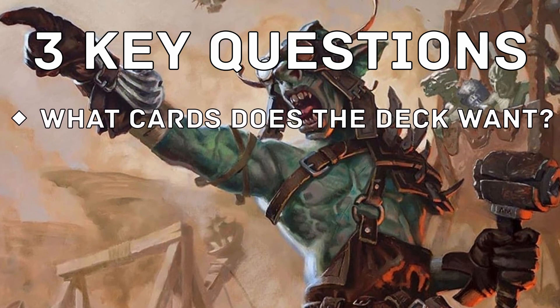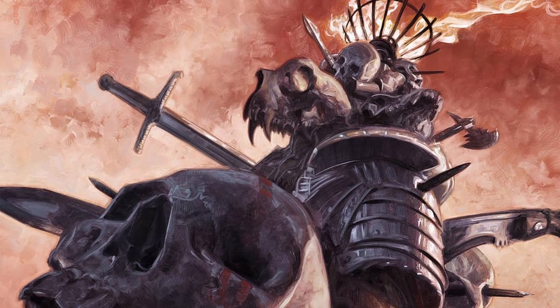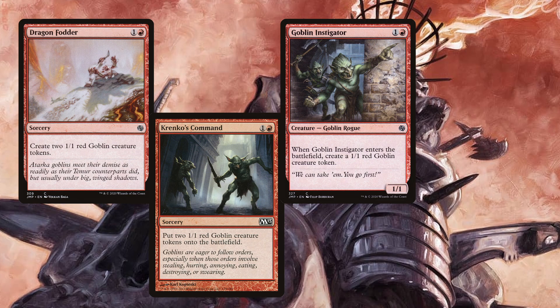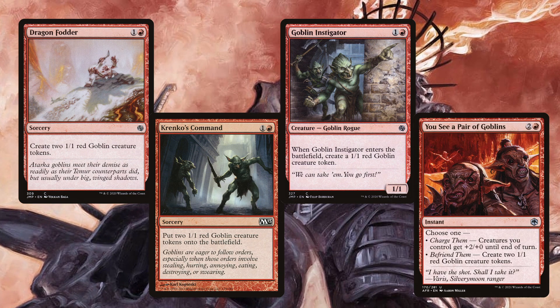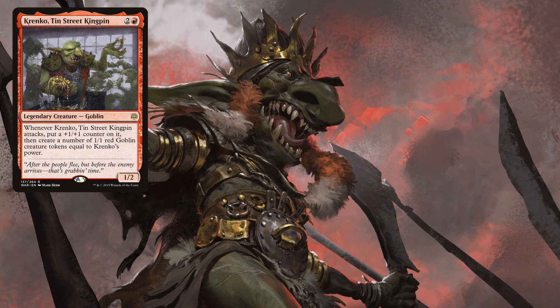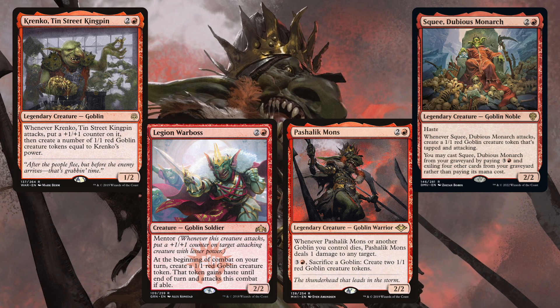So what exactly is in this deck? What categories of cards does this deck want? The first category is cards that make goblins, and unsurprisingly, this is a pretty big category — one that makes goblins able to swarm so easily. We'll start with baseline power and move up: Dragonfodder, Krenko's Command, Goblin Instigator, and Spit Pair of Goblins all make a couple. Then we get to the continual goblin makers like Krenko 10th Street Kingpin, Legion Warboss, Pashalik Mons, and Squee Dubious Monarch.